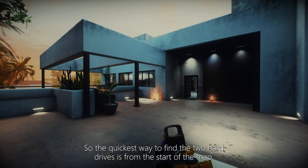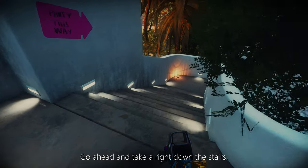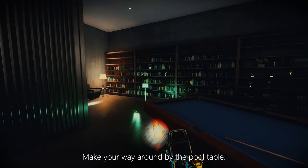The quickest way to find the two hard drives: from the start of the map, go ahead and take a right down the stairs, make your way back inside the house, and head into the bar.